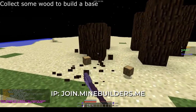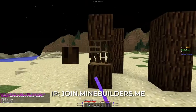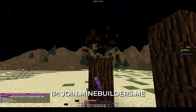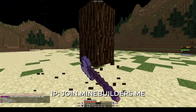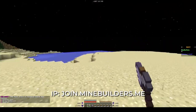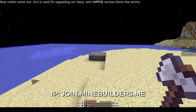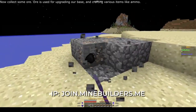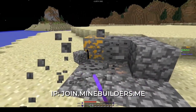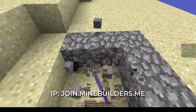Collect some wood to use for building our base. Now collect some ore. Ore is used for upgrading our base and crafting various items like ammo. There are many ways to obtain ore, but these randomly generated piles are the most straightforward.